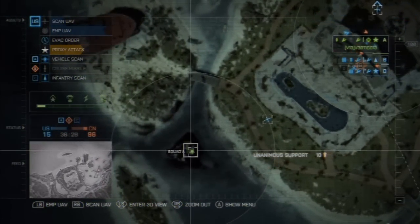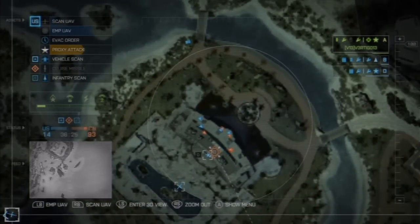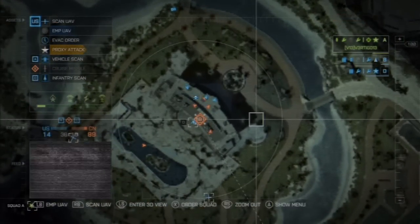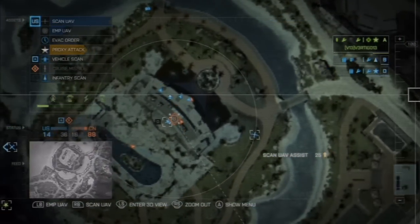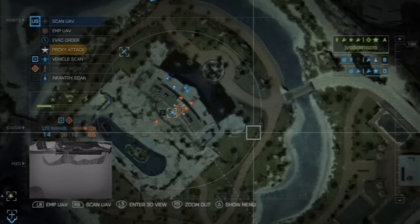Oh my god, let's put up EMP. I hope you get EMP'd, Squad A guy, because it doesn't let me choose where I want to put things. Oh my goodness! I'm so uncoordinated. Let's put that there. Is there like an unlock where you can free scan?